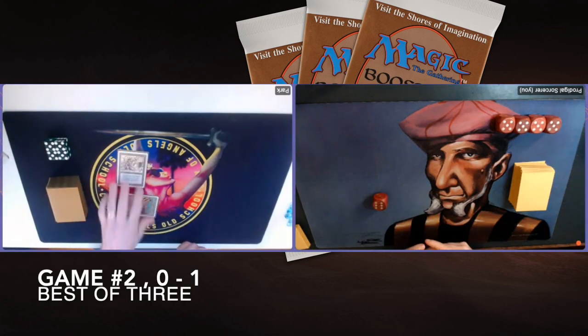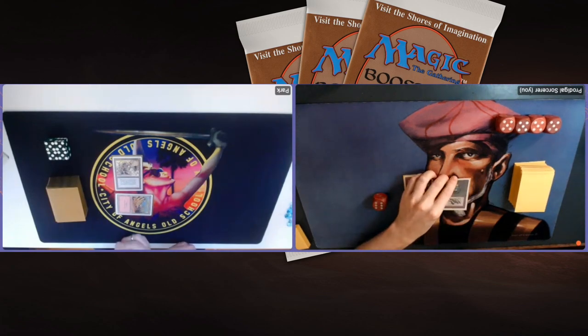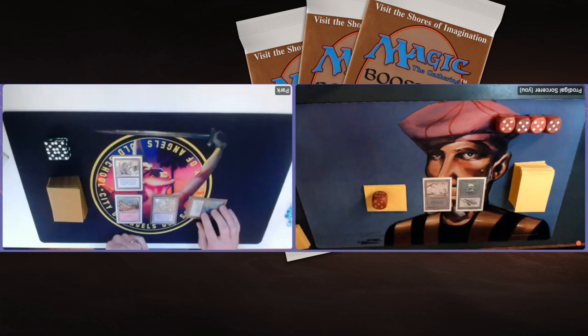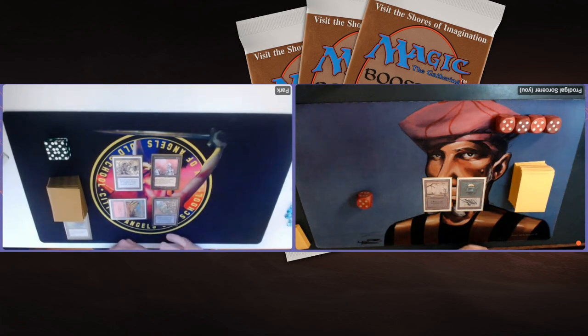Game number two, here we go. It's one game up for me. Park is on the play, starting with a Meek Stone. I took a Mulligan and went to six cards, drew card number seven since I'm on the draw, and played out two cards — I'm on five. There's a Black Lotus again. Can Park ramp up into Carrion Ants? He's a little in the tank. There is... oh, so cool! Merc Dwellers! Using a Black Lotus to cast Merc Dwellers! Park, you are a legend! Game one, Black Lotus into Carrion Ants. Game two, Black Lotus into Merc Dwellers. I love it.